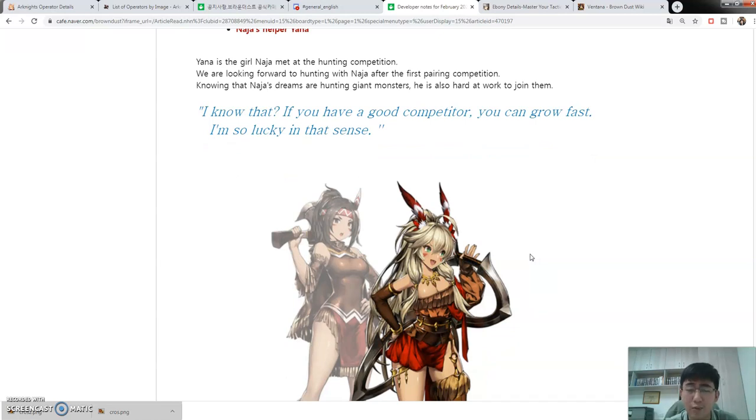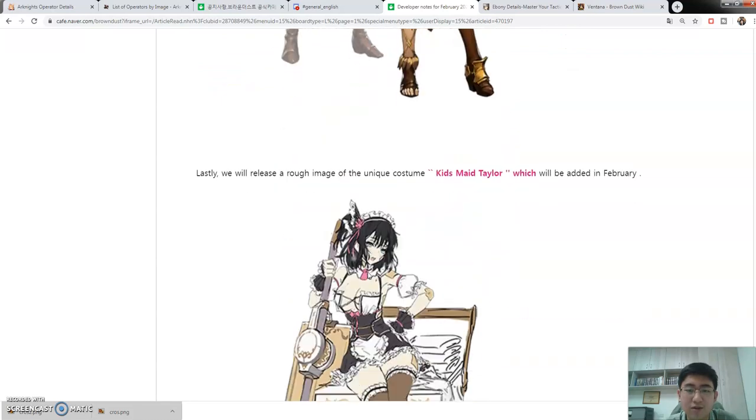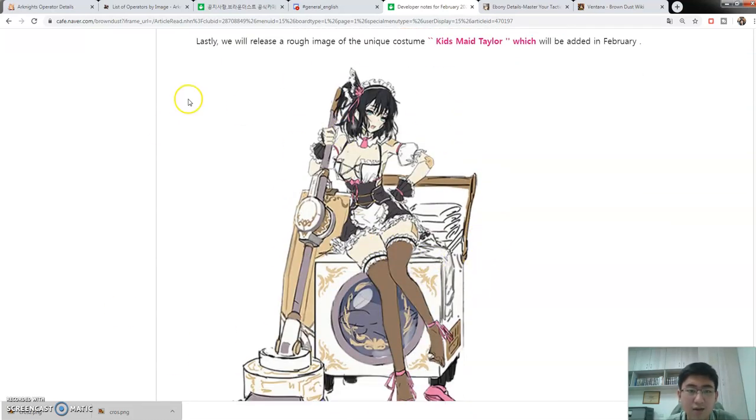I'm actually quite surprised that Nadja got a helper before Rignet, because Nadja is not a main character — that's kind of strange to me. Maybe the reason Rignet doesn't have a helper yet is because she's really usable right now. In Korea she was top three for novice arena the last time I checked, so she's very usable. Maybe that's why they chose another warrior. Her helper is described as growing fast — drinking her milk.